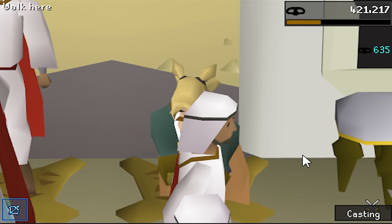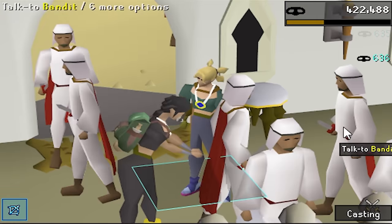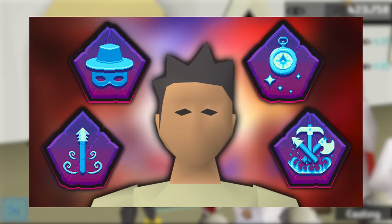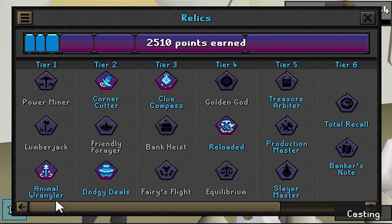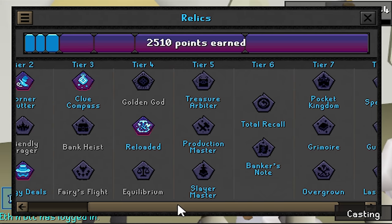Hello, hello, hello beautiful people, welcome back to episode number 2 of Raging Echoes. In the last video, in the first ever episode, we unlocked our fourth relic. We are now a proud owner of Animal Wrangler, Dodgy Deals and Corner Cutter, Clue Compass and of course Reloaded.